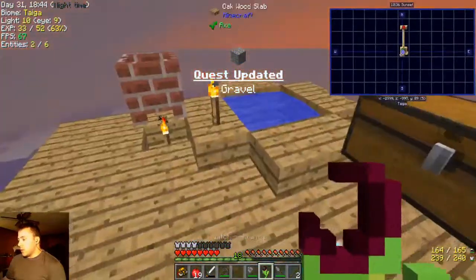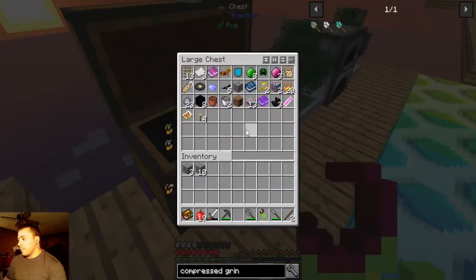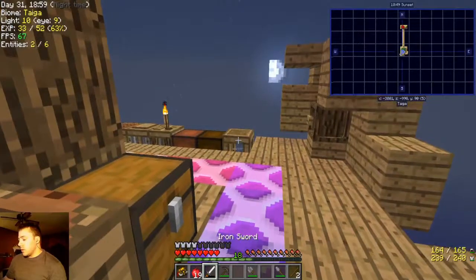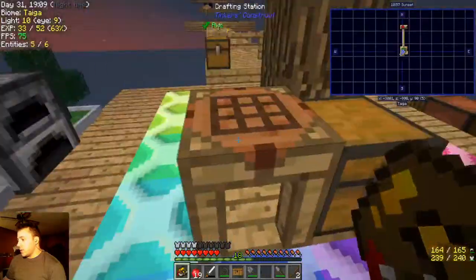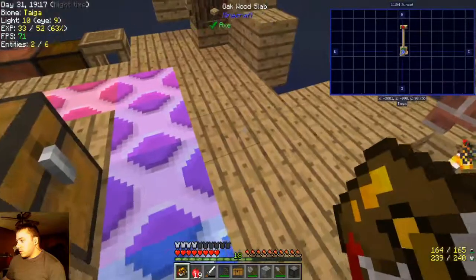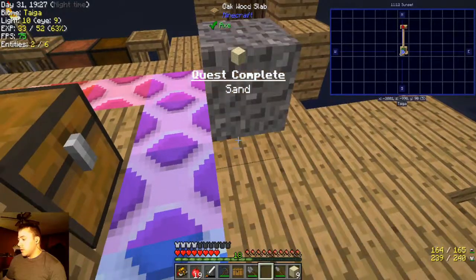Let's open this chest — we got a pitcher plant! Those are kind of cool because you can go up to them with a bucket and get an infinite source of water. Another good way of having an infinite source. We've got our gravel, let's claim that. Then for sand we'll do the same thing with gravel — make it compressed, then use the compressed grinder: bam, we got sand plus some flint. Isn't that awesome.